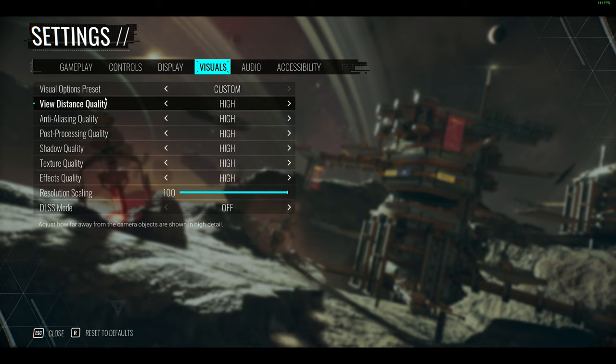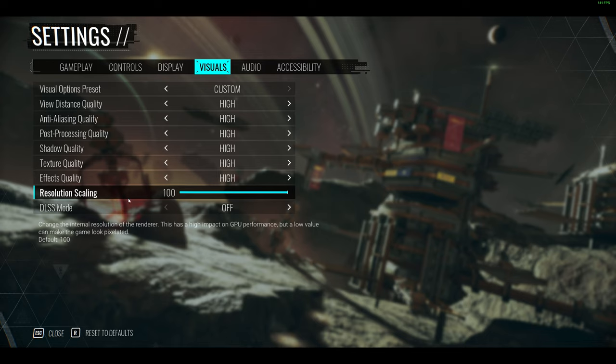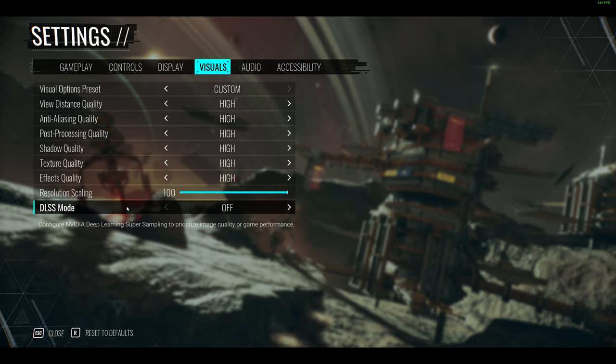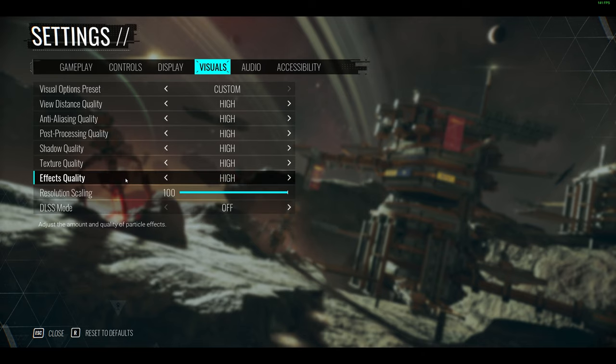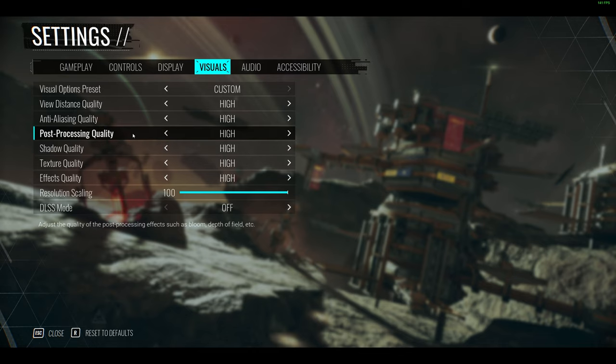The visual options available are: preset, view distance, anti-aliasing, post-processing, shadow quality, texture quality, effects quality, resolution scaling, and DLSS. It's nice that DLSS is there, and the game does a very good job of running quite well, so I was pretty happy with that. There is a small description at the bottom for each setting, which is a nice touch.